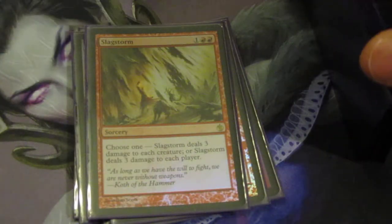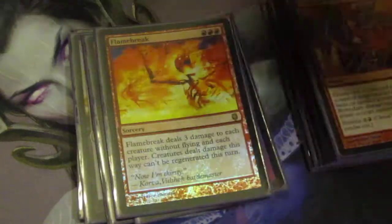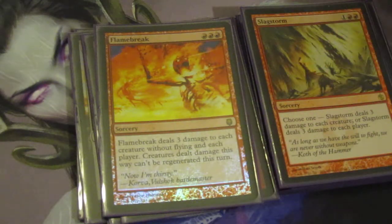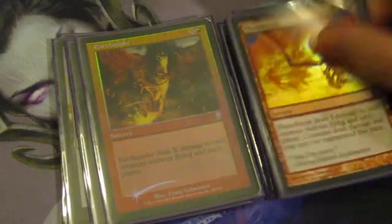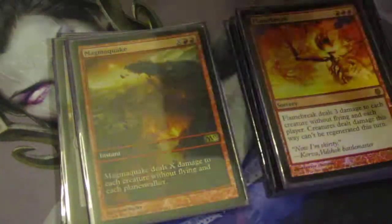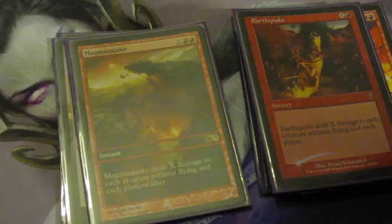Slag Storm and Flame Break — these aren't cards I necessarily wanted, they're kind of filler. Early game I'm just playing mana rocks, and Rorix may die, so these are two okay ways of stabilizing early game threats. Earthquake is a pretty good way to deal damage — it does not hurt flyers. Magmaquake is also in here and it also does not hit flyers. So these two are really good at wiping creatures but leaving my dragons alone.